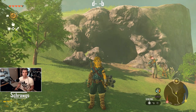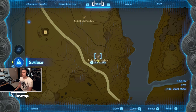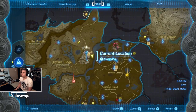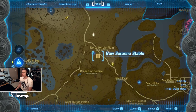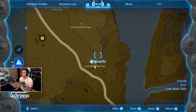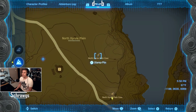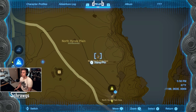Starting off with probably the most straightforward and easy one is the climbing gear, located here on the map. It's sort of northwest of central Hyrule, in the North Hyrule Plain Cave. There's also the new Serene Stable right next to it and a shrine if you want to fast travel. You'll notice there are two entrances — we're at the main entrance right now, but there's a hidden back entrance that makes this much easier, so we're going to head to that one instead.